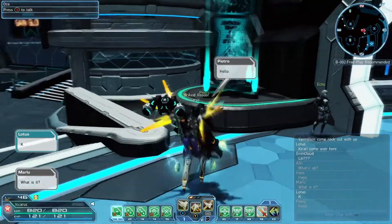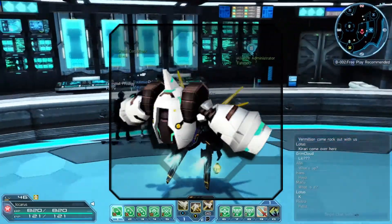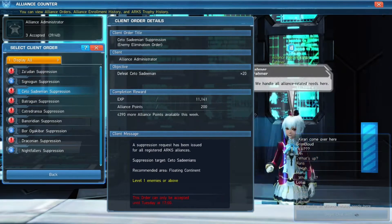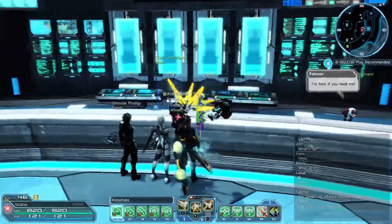There are also a few other individual NPCs you have to talk to, like this guy right here for your mag quest — you initially get that from Kofi. Mags are basically a little support system. There's also an alliance counter, which is basically your clan, and all these missions can help it rank up pretty efficiently.